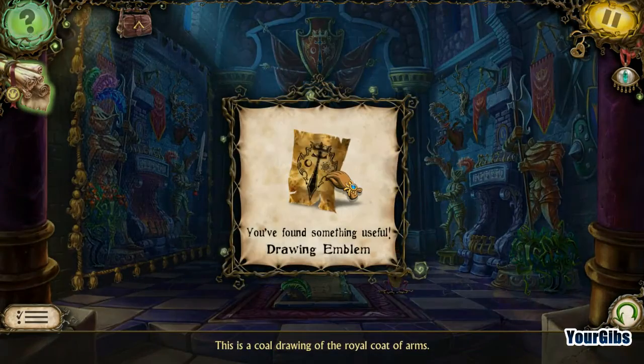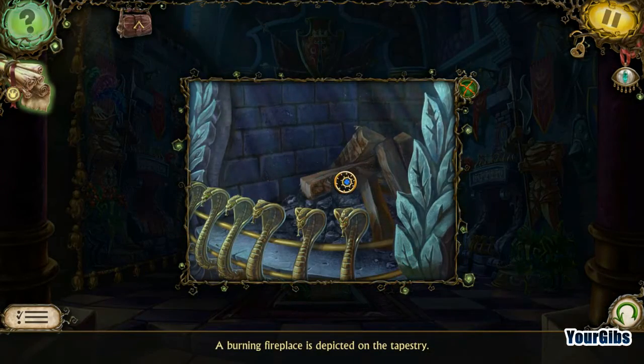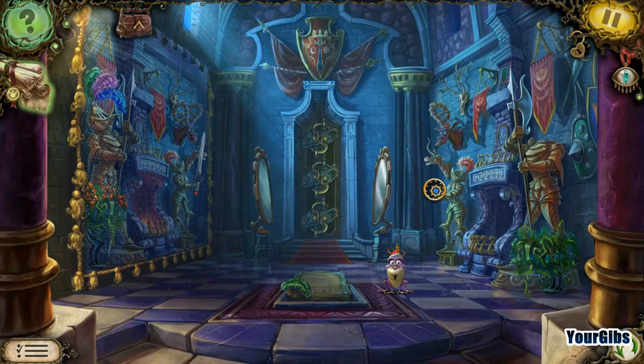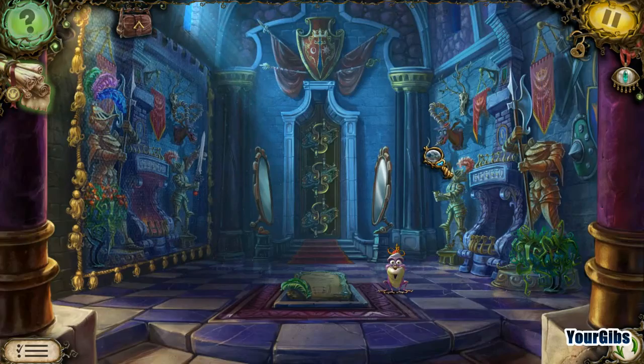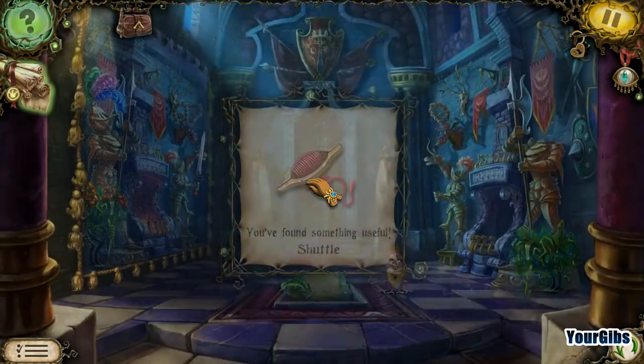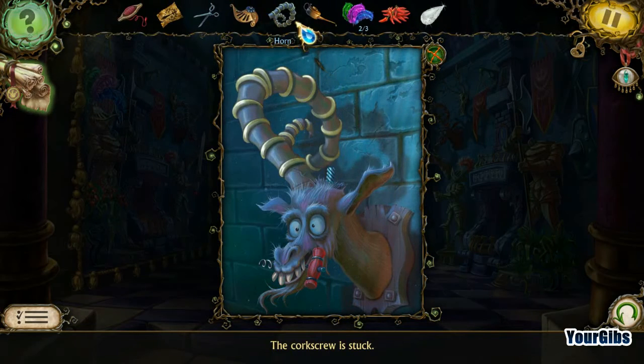What do we have down here? Drawing something or other. A burning fireplace is depicted on the tapestry, so we have to somehow burn it. I have a horn — I'll take that. Shuttle. Pork screw. Maybe the horn will help.